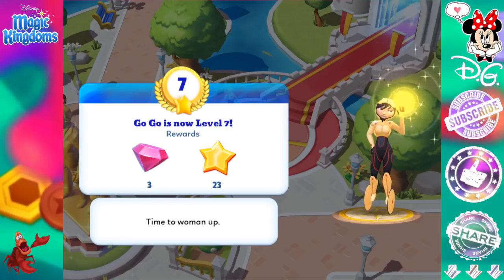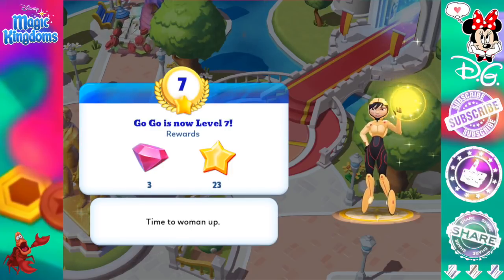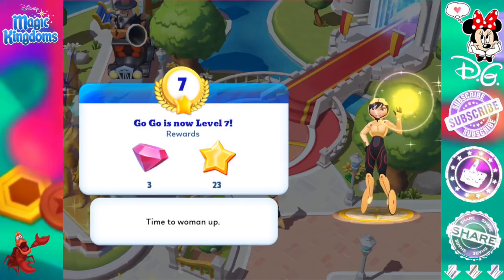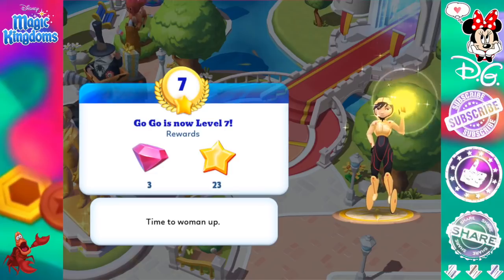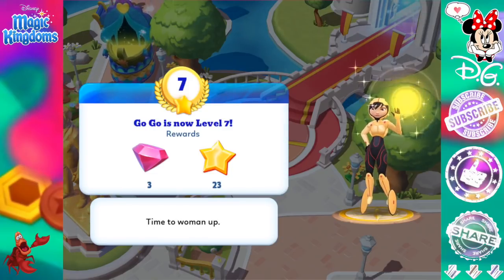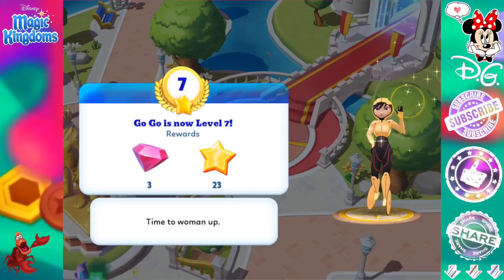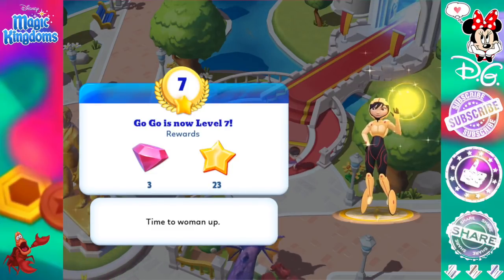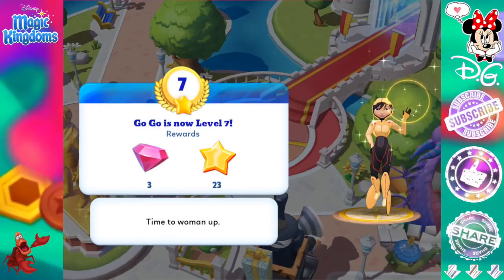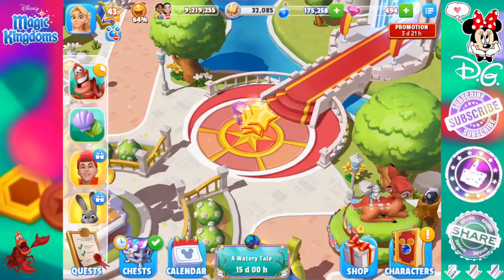I could work on that, or I could work on my main storyline a lot more and try to push that ahead. Or I could focus on another collection — for example, I've got most of the Frozen collection, or I could do Beauty and the Beast or Winnie the Pooh. I'm not quite sure what I want to focus on, because to level up these event characters once the event's over is a lot of magic. They are pretty high already, so I could just leave them or level them up once in a while. Let me know in the comments below if you have any suggestions for me.